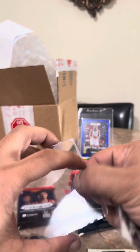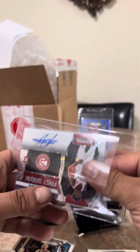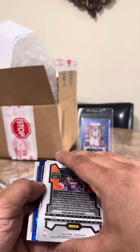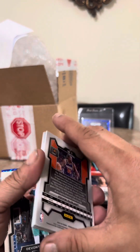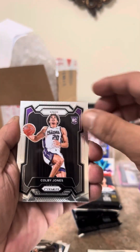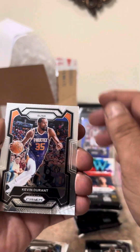My friend is gonna send what I want to get graded. Got another blue in here — they jacked this stuff up, man. Keontae George silver prism — good card. Haliburton. Colby Jones. LeBron James base — he's gonna be gone pretty soon. Kevin Durant.